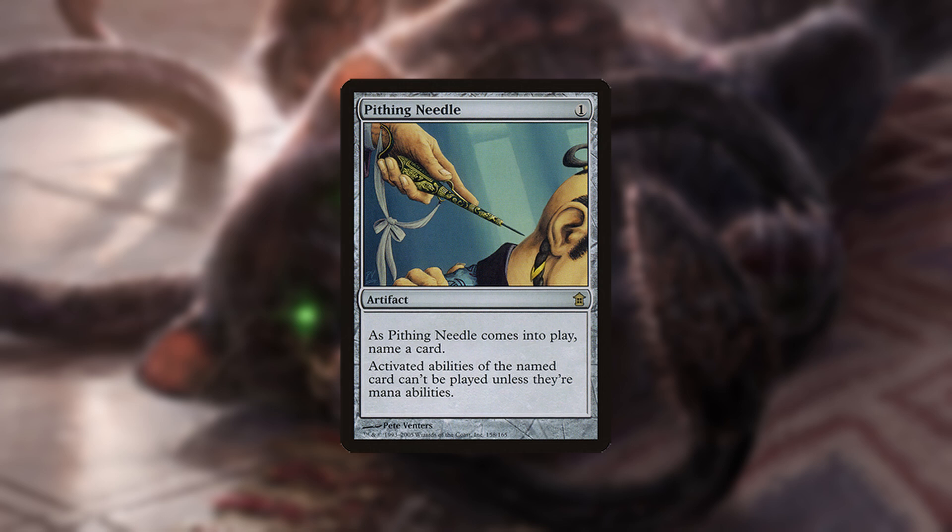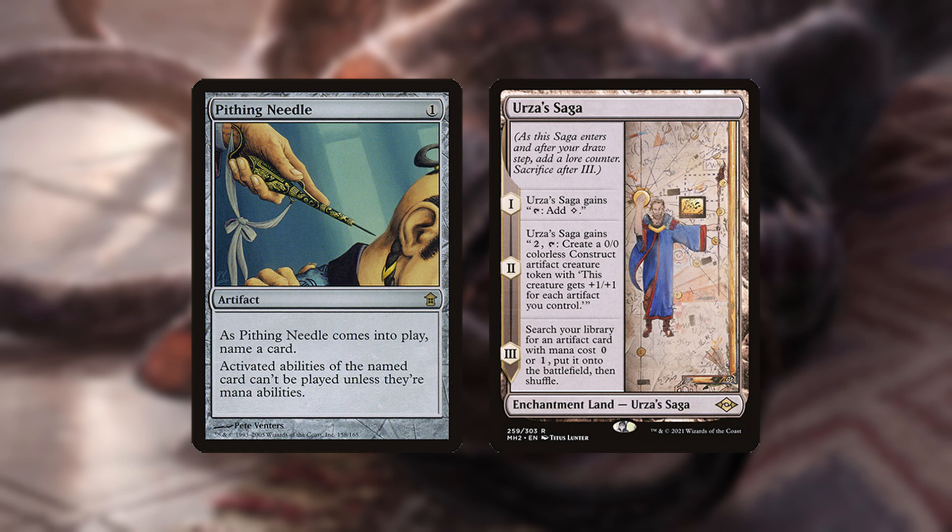If you search for Pithing Needle, your opponent must activate anything they want to with an activated ability before you sacrifice Urza's Saga to tutor for it. They can't wait and see what you get, since once Needle's in play, it's too late.